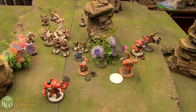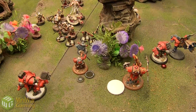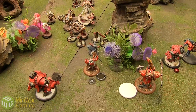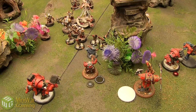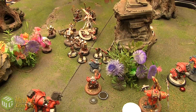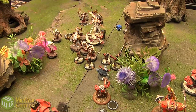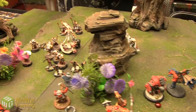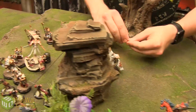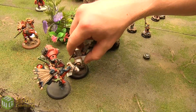We're at 2 points each now. Menoth Turn 3 — back up to 8 focus, getting 10 total. D3+1 gives 2 for the Avatar, and 1 for the Repenter. Vassal moves and empowers the Avatar, giving him an extra focus. The Avatar charges the Juggernaut.